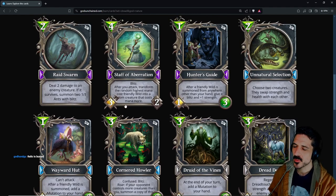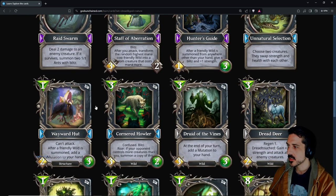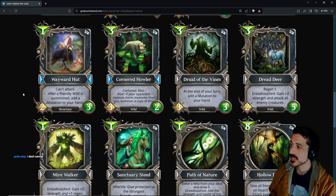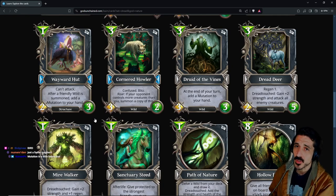Staff of Aberration doesn't transform into a wild creature — it's a random creature. It transforms a friendly wild into a random creature, so think of how many bad creatures there are in the game that it could transform into. Wayward Hut: one mana, can't attack — after a friendly wild is summoned, add a mutation to your hand. I sure hope mutations aren't too good, because this has no limit to the amount of mutations that can be generated. It is a 1-mana 2/3 which is hard to deal with — also an infinite value generator.